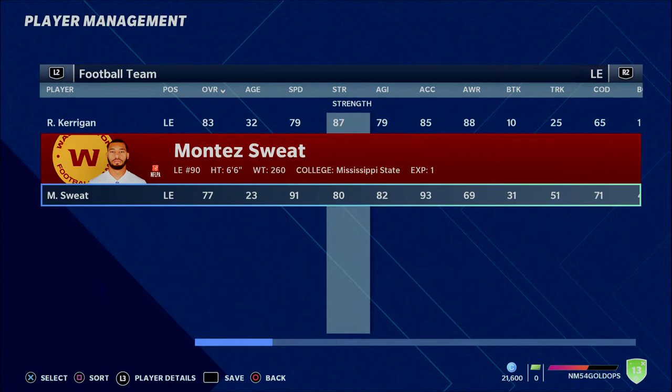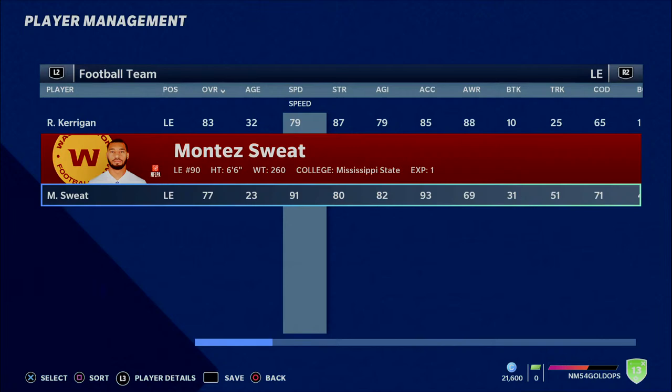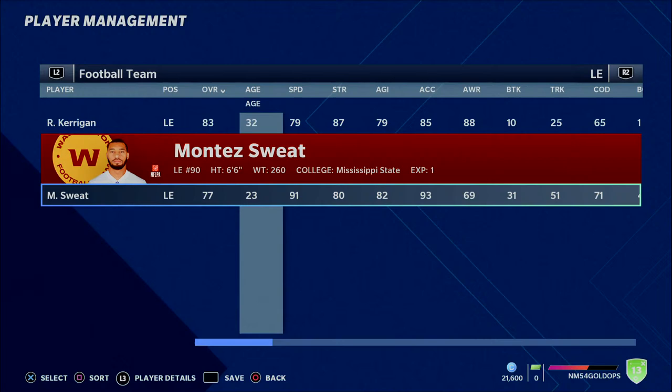Not only is he a burner, he has 80 strength in this game too, which is nothing to laugh about. Montez Sweat has to be high on this list. If there's anybody on this list that you can find a way to get, you have to go for Montez Sweat.